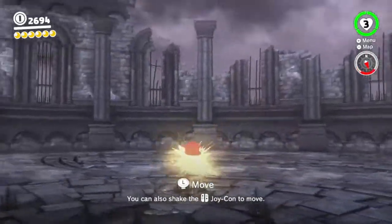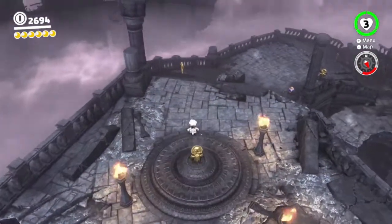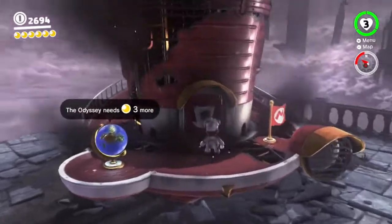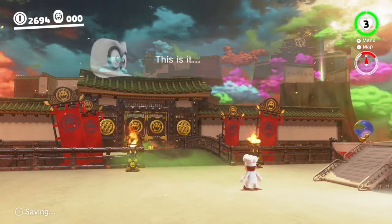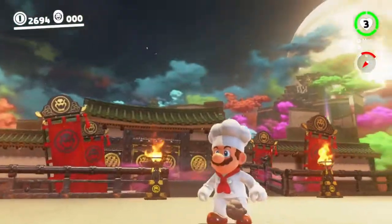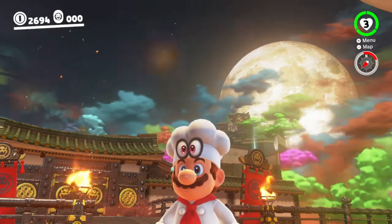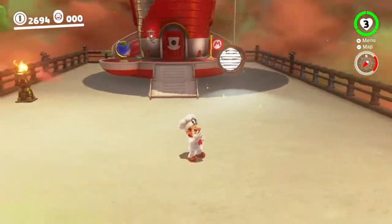We're going to call it a day at six moons. Heading back in the little rocket, back through the lightning bolt, and back to the Odyssey — which is looking a little worse for wear but only needed four more moons to power up, and we've got six. Jump up, fire up the Odyssey, and it's repaired and ready for the next kingdom: Bowser Kingdom. We'll pick up there next time. That's the end of our walkthrough for Ruined Kingdom and the dragon boss. Subscribe for more Super Mario Odyssey walkthrough, hit that like button, and add any questions in the comments below. Cheers, goodbye!